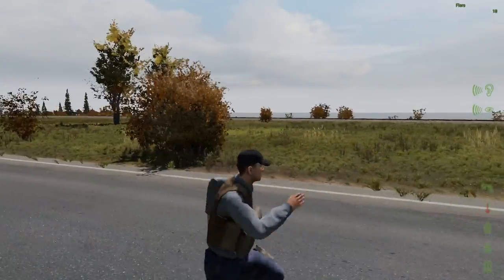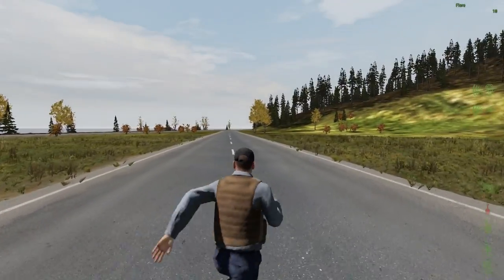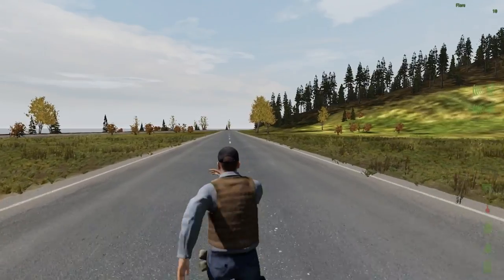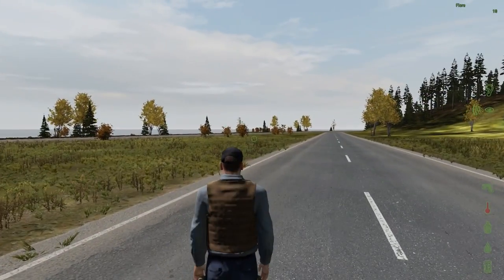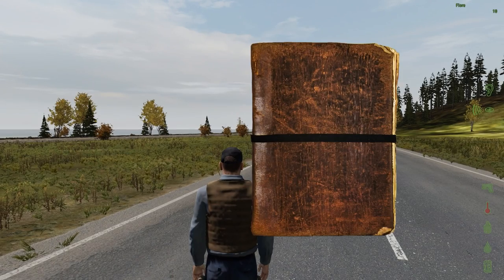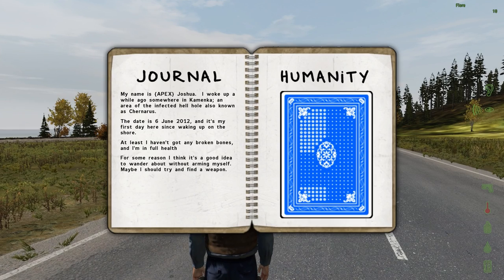I will give you guys my first impression - this is my first look at 1.7.7. The very first thing you'll notice: if I press Insert right now, I get a little journal that pops up. I can turn the pages by left clicking, and this tells me a little thing about myself.